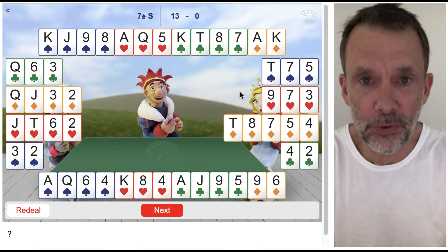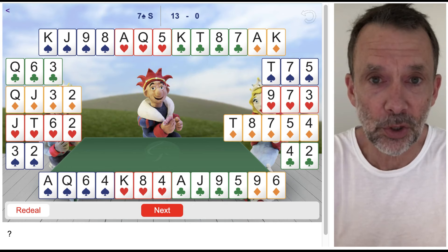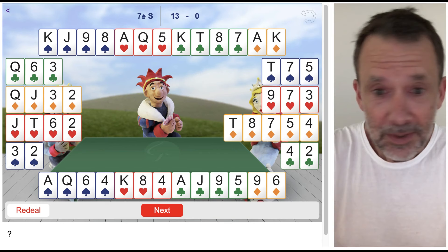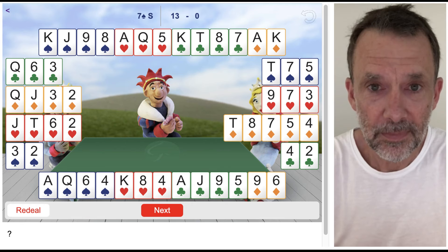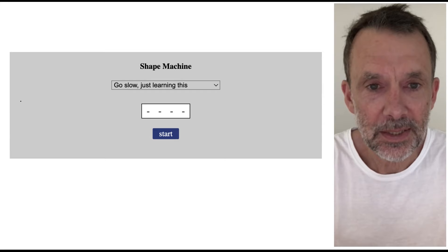Four, four, three, two is a very common shape — in fact it's the most common shape in bridge — so it's a good one to learn first. When you absolutely completely know that four, four, three, two shape and all its different forms — four, four, three, two; two, three, four, four; four, three, two, four — then we can add another hand shape, and every time you learn a new hand shape you're just one step closer to being able to count out the full hand.